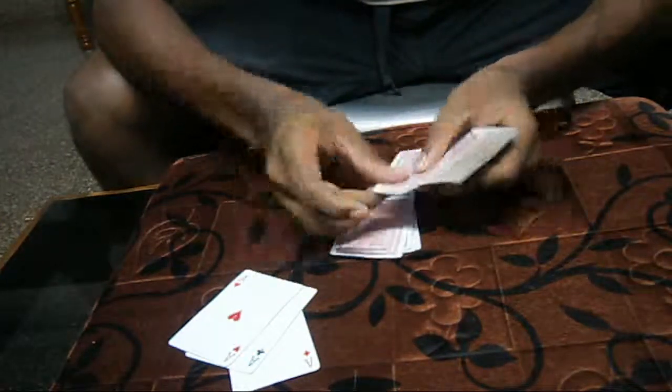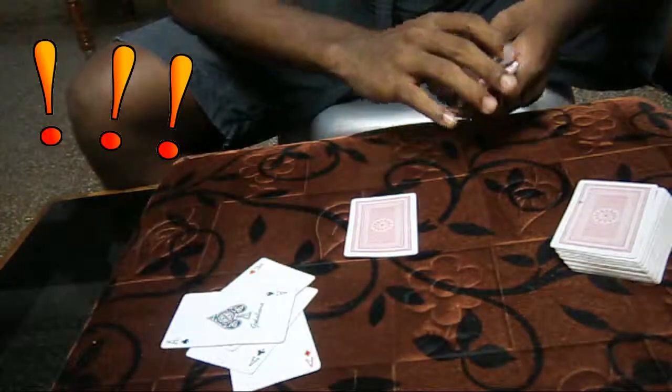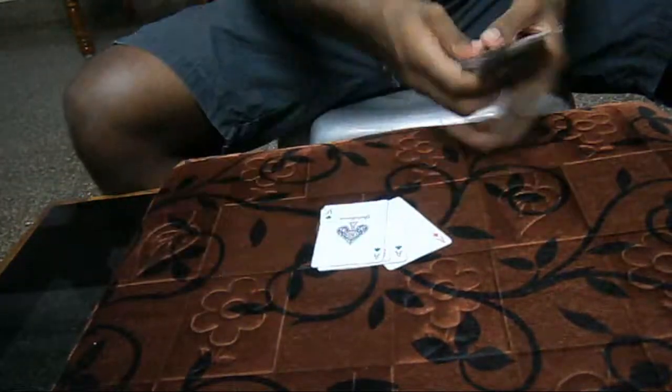And at last the ace of spades. It comes as follows: same number 11, 1 plus 1 equals 2, second card — the ace of spades. Hope you enjoyed guys. This is the production and reproduction card trick.